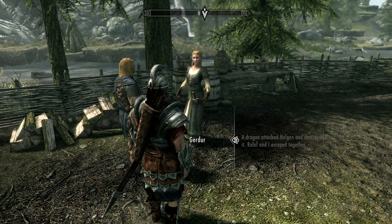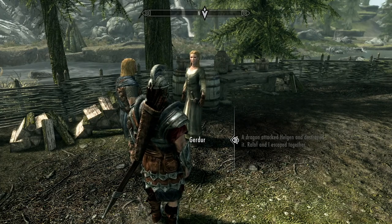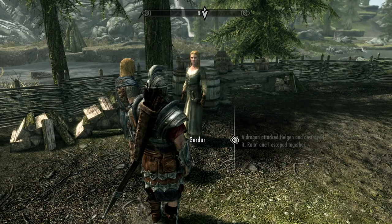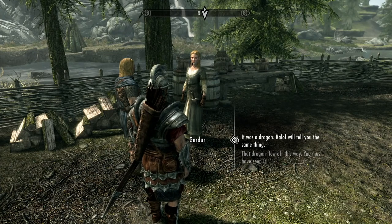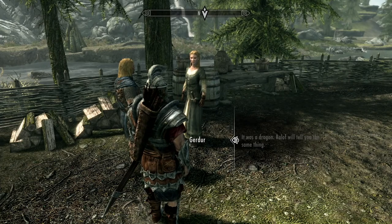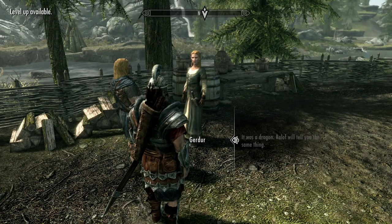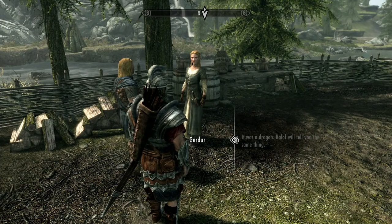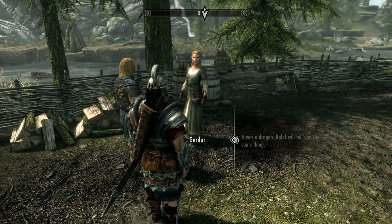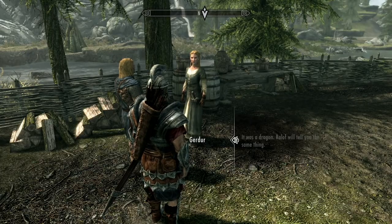You want to go to what I call the pawn shop — the Riverwood Trader. There you will meet Carlotta and her brother who will give you a possible adventure which you can double up on once you go see the Jarl at Whiterun. I'm probably going to do a video about that in the future. So let's get on with some other adventures and I'll explain some other things here.